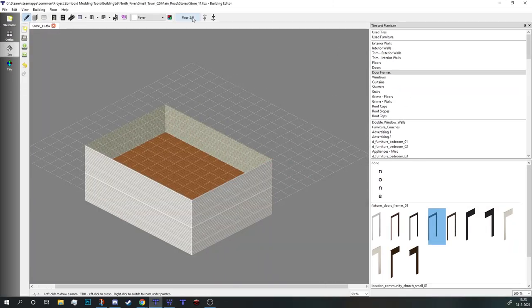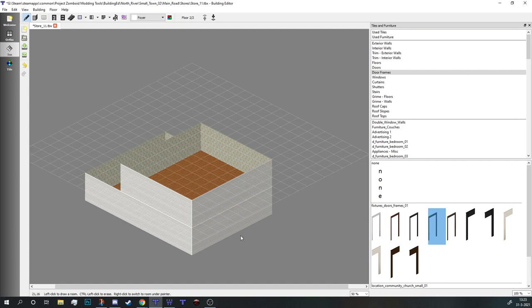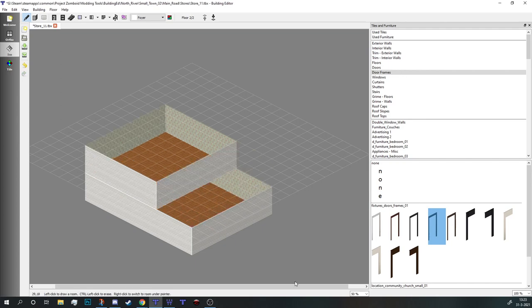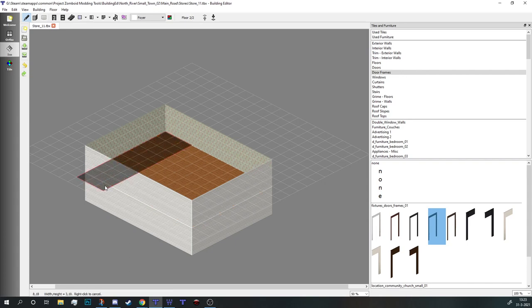So we're going to drop the building editor back in. Maybe we can make it even more interesting — maybe do it in the front. No, I want the street side to be all buildings, but we can have it open up in the back. That would be a cool balcony. I'm just going to keep it square for now — just keep it boring.